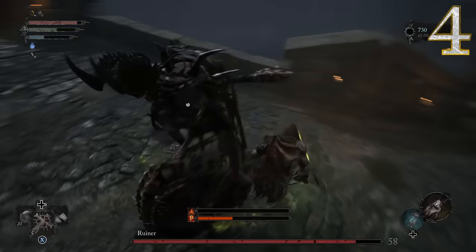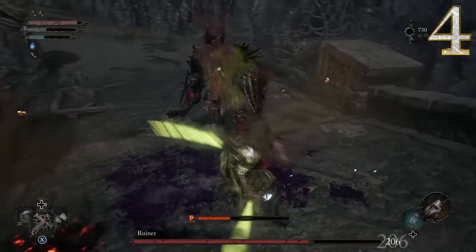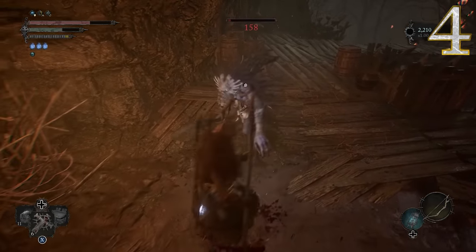I like the setup with the spear in your main hand, because this way we can switch from a power stance to two-handing the spear if needed. I just like that poking move set — get back, you foul beast.